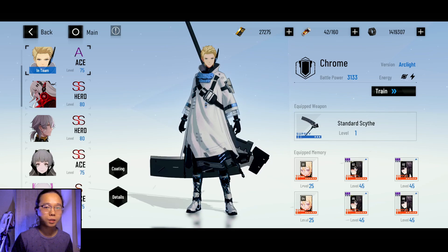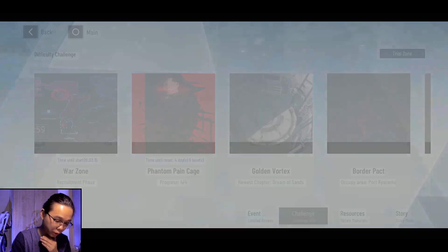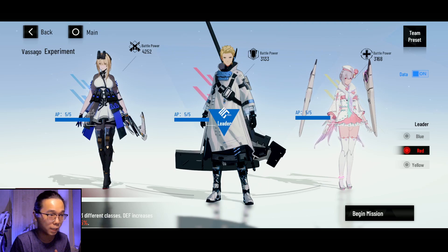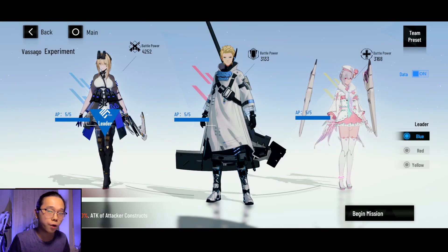We're going to talk about all of it in this video. But first, before we talk about that, you actually have to learn how to build a lightning team. I know a lot of OGs already know how to do that, but this is for new players. If you're planning to build a lightning team, this is how your team should go: Bianca is the main DPS on the left, Chrome the tank in the middle, and on the right side it's going to be Liv Lux, the healer — A-class. This is a very, very standard lightning team.